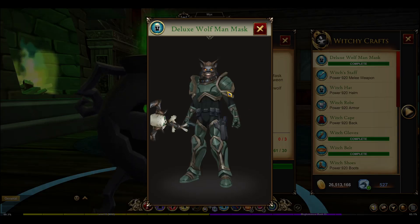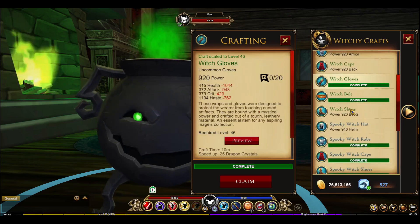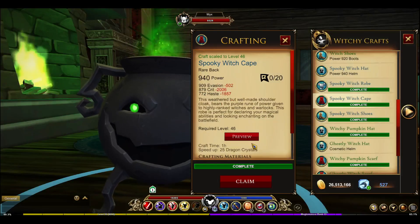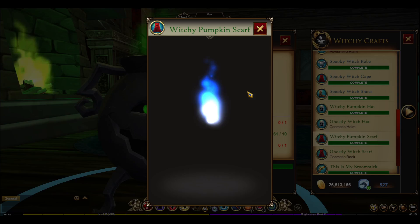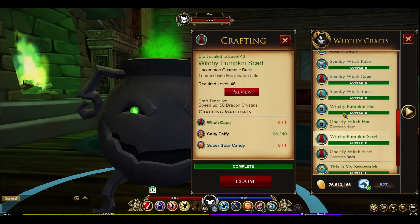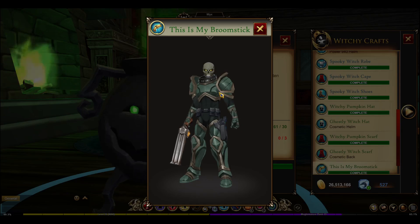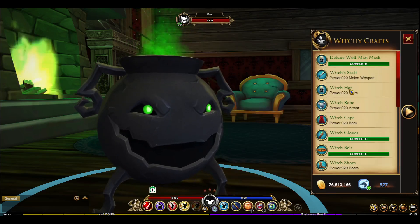I got this one done — the wolf mask, just a little while ago. And I got all the witch stuff that I wanted: the gloves, the belt, and I chose this one on the robe. And also the cape — I wanted this one right here. I accidentally crafted that one there, but I wanted this one because it looks better — it has the orange, the dark blue, and the bats. And the hat, I kinda like the hat because it has that orange on there. And the boomstick, I crafted that one, the second thing I crafted on this section.